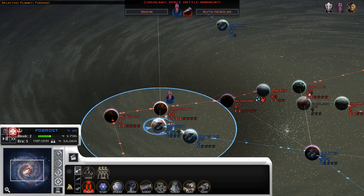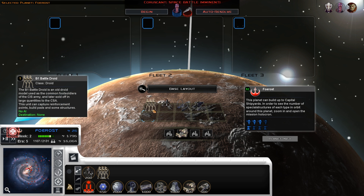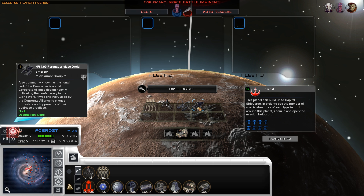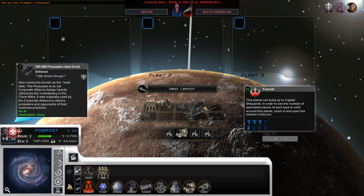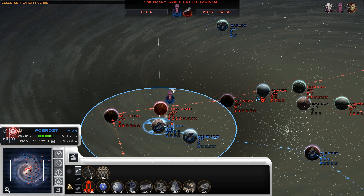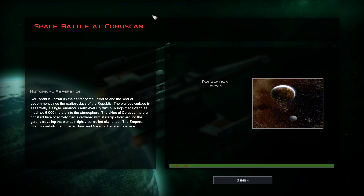Before we get in, I'll take a look at what's in for the CIS right now. Like I said, they only have B1s, Droidekas, Hailfires, and Persuader class Droid Enforcer tanks. So there's a lot of CIS ground units still to be done. There are a few currently being modeled so it shouldn't be too long before there's a good amount in, and that's actually what's standing in the way of doing a full preview. This is just going to be a quick 40-minute look at them, but there will be full playthroughs on the channel.